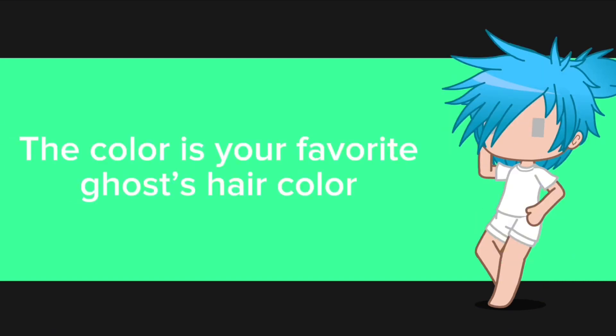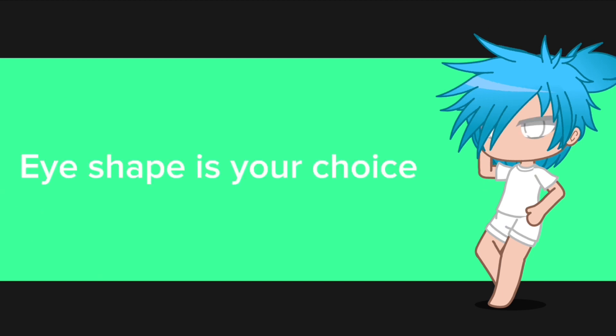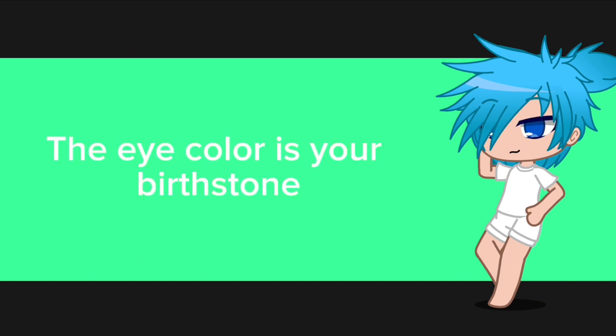The color is your favorite ghost's hair color. If they don't have hair, or you don't have a favorite ghost, make the hair color your least favorite color. Eye shape is your choice. The eye color is your birthstone.